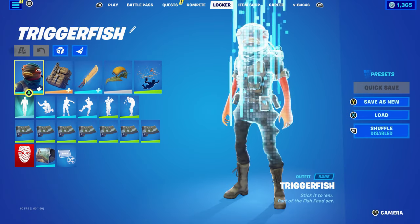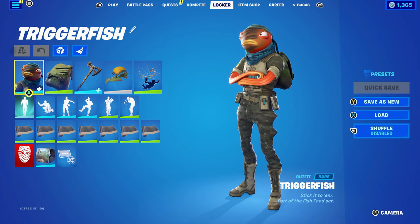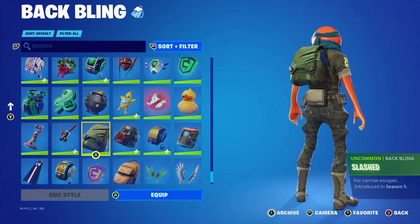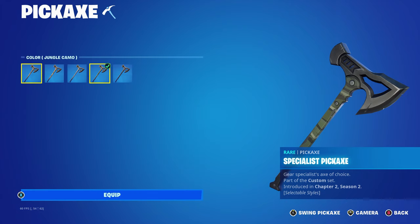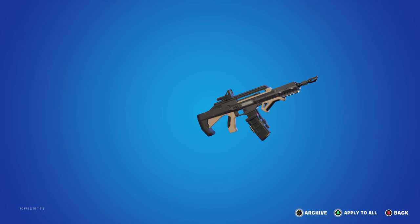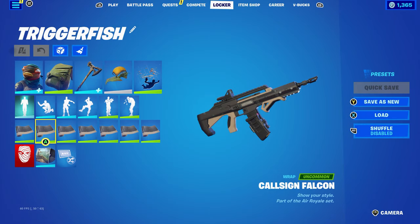For the next combo I decided to use another backpack back bling — the Slash, introduced in Chapter One Season Five, used for the green. The pickaxe is the Specialist Pickaxe, part of the Custom set introduced in Chapter Two Season Two's battle pass, using the Jungle Camo color. The weapon wrap is Cool Sign Falcon, part of the Air Royale set introduced in Chapter One Season Eight — goes nicely with the pickaxe and the backpack.